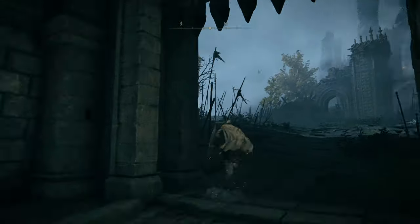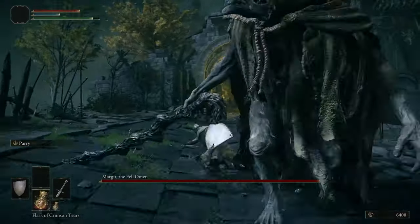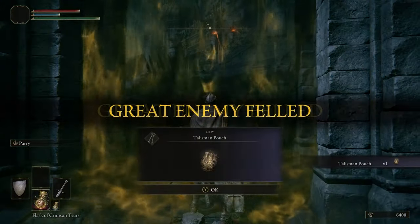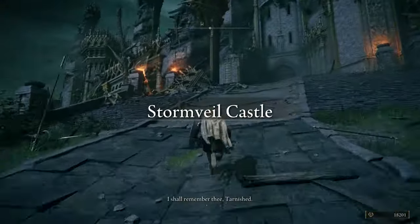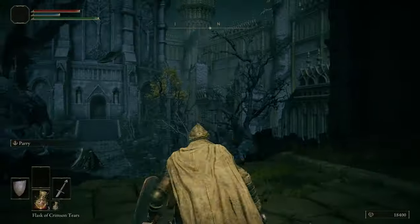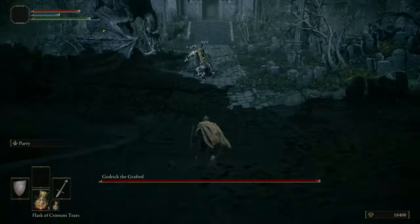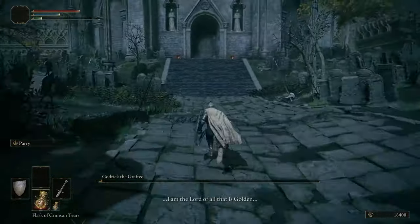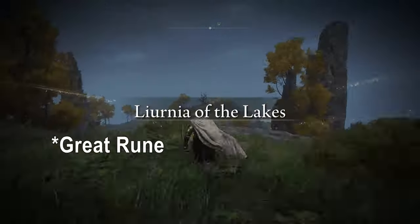Starting on a new character, the first thing you're going to want to do is eventually make your way to this first boss. You want to take out this guy right here. Once you do this, you're going to make your way up through this castle, and there's two ways you can handle it — you can either go straight through the gate or around. Eventually you will get to the boss here, Godrick. Just kill Godrick, and once you do that, you'll have the first soul that you need.